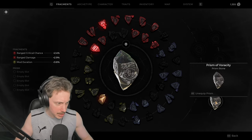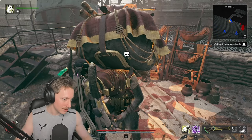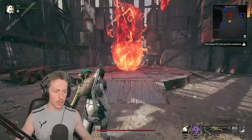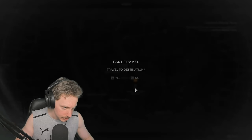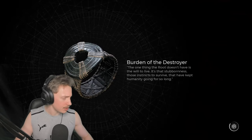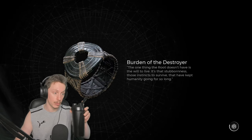What does this do? Prism has empty slots — does it just increase the amount of these I can activate? Prism of Veracity. We'll collect those shards and turn them into that other prism we didn't have. We want to go apparently to the Propagation Field checkpoint. I don't actually know if that's the one place we want to go — I think we want to go literally anywhere else, but this might be the closest to another area. So we'll take a look around.